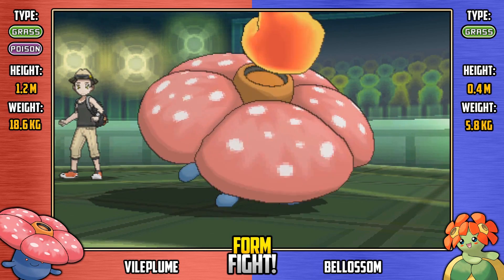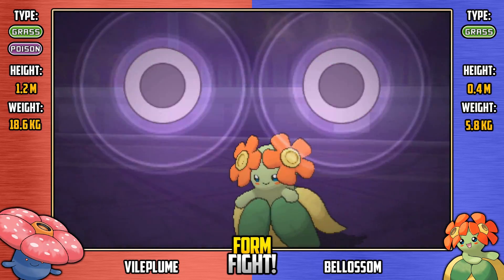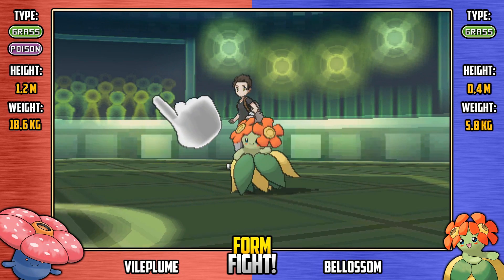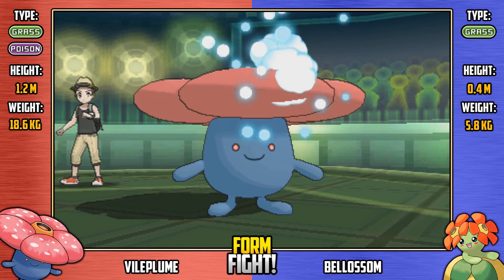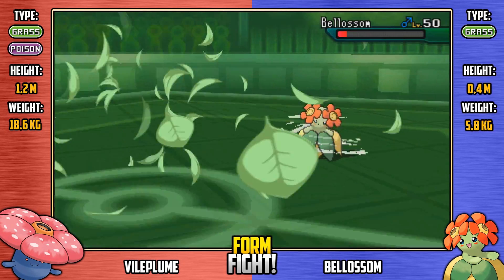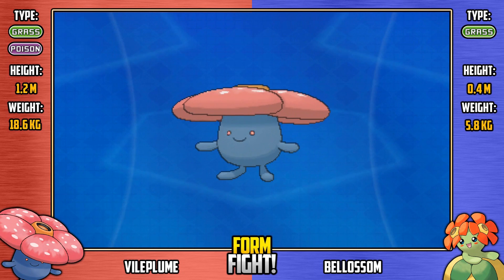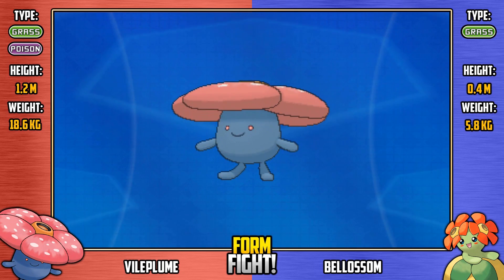Belossum gets a chance to answer back and goes for Giga Drain — a complete waste of time, adding maybe one HP back. Vileplume goes for Mean Look so Belossum can't escape, though that's not really relevant in this kind of battle anyway. Belossum then goes for Thunder, but Thunder is avoided by Vileplume. Now Vileplume goes for Leaf Tornado — not very effective, but it's STAB, and it's enough to take down Belossum. Belossum is down — Vileplume wins it! It looked one-sided at first for Belossum, but Vileplume turned it around.